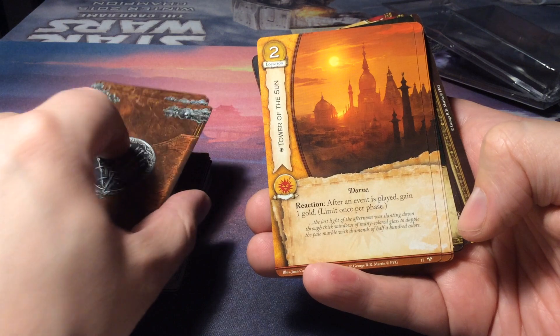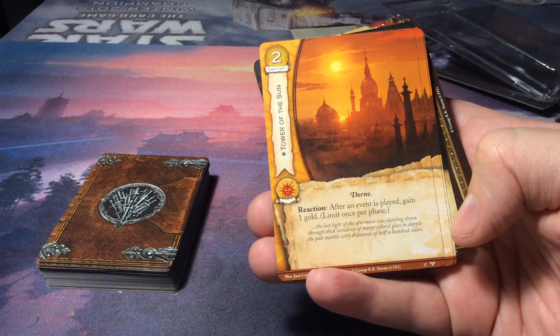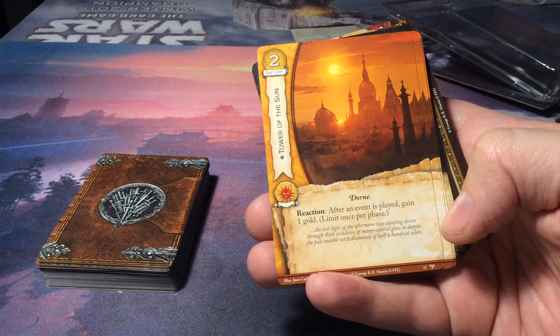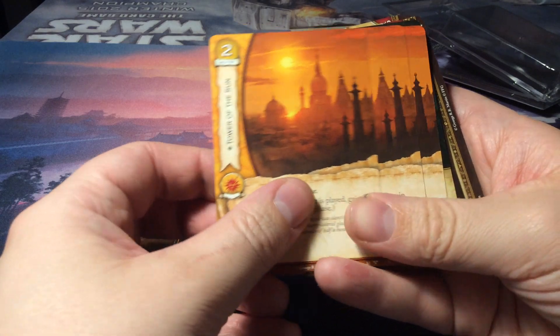Then we have the Tower of the Sun, which is a location for two golds in the city of Dorne. As a reaction after an event is played, gain one gold — limit once per phase. It's very, very sweet.